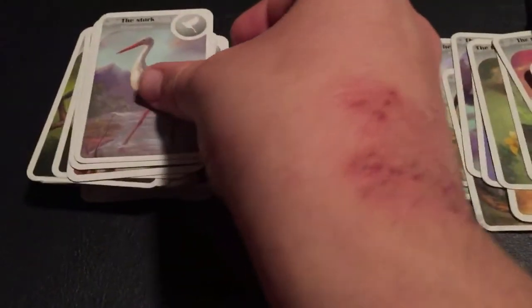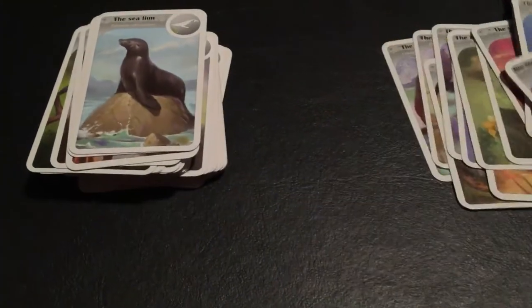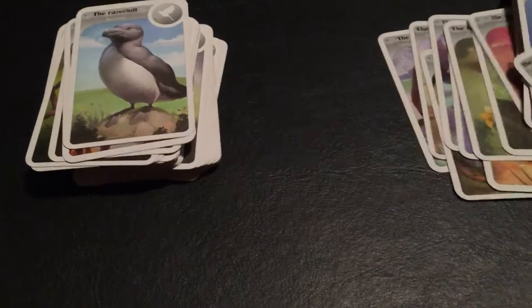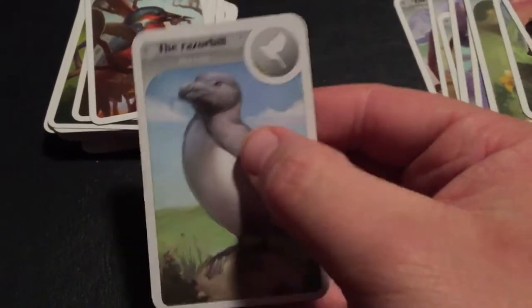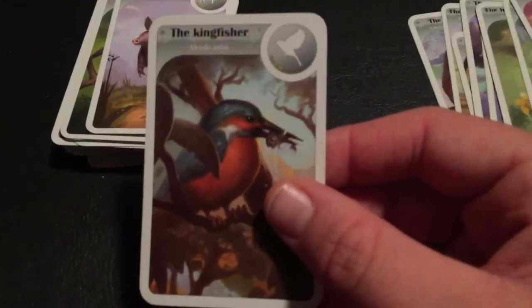The Ostrich. The Griffon Vulture. The Stork. The Sea Lion. The Razorbill. This thing lives a while too — 19 years for a bird. That's pretty good. There's a lot of birds that live longer than that, though. The King Fisher.